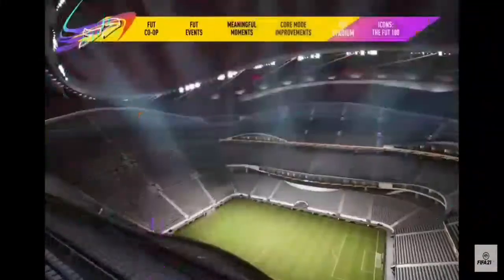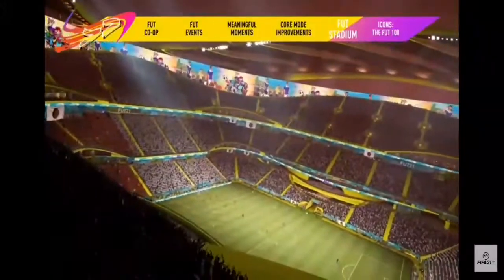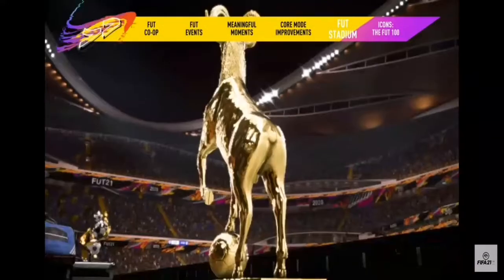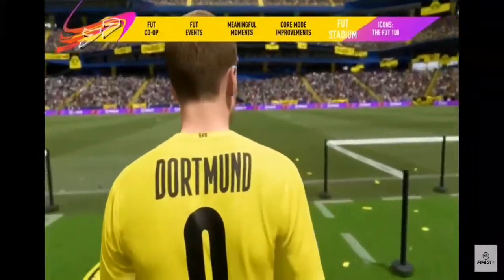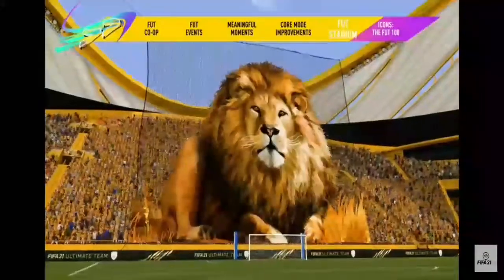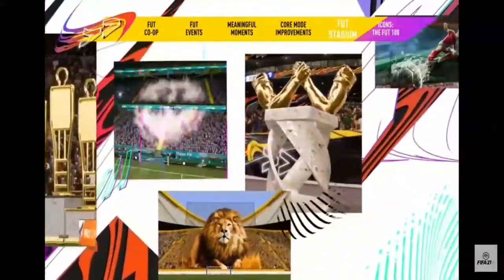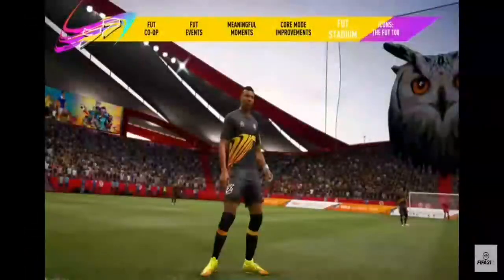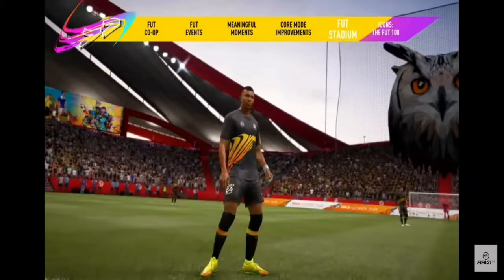The Foot Stadium is the best feature of online career mode — you can create your own stadium, add accessories, cheer the names of players, and there are new celebrations also. One of the most great features, I think, are accessories. You could cheer the name of the player you want at the start of the game, because most fans do that before a game.